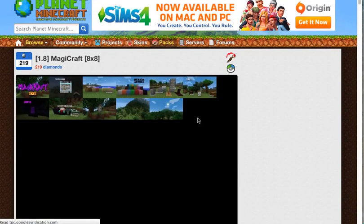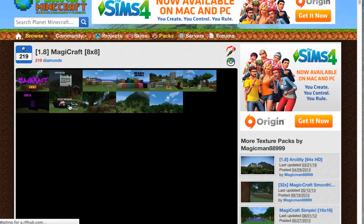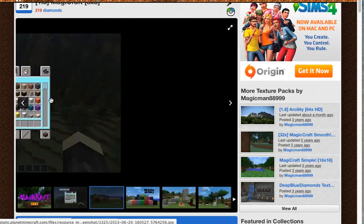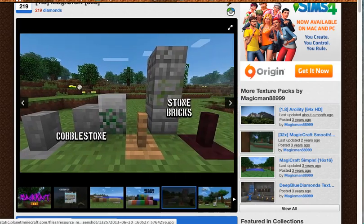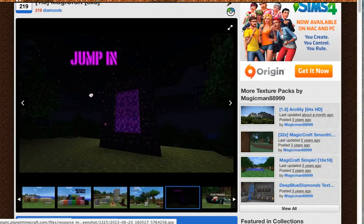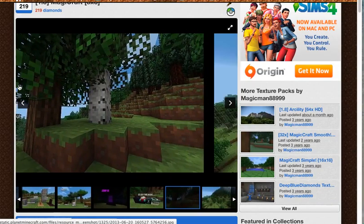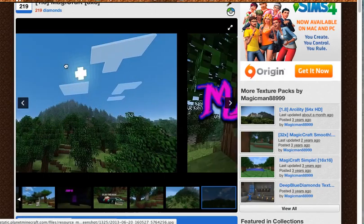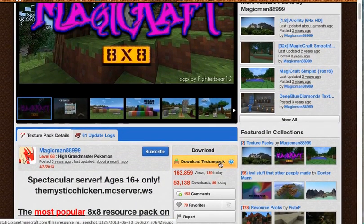This is magic — look at these blocks and stuff. This is actually a pretty cool texture pack. Oh, look at the sun! I really like this texture pack.